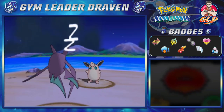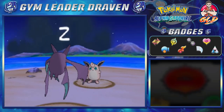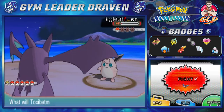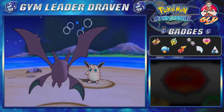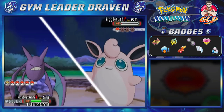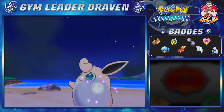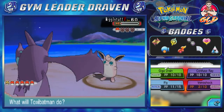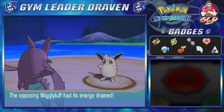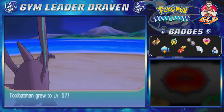We're going to try and wake up — let's go with Giga Drain. I'm not much for wasting items. Trying to wake up. Come on, wake up, Toxic Batman! Don't be lame. You have woken up. Thank you, Jeebus. That raises Toxic Batman to level 57.